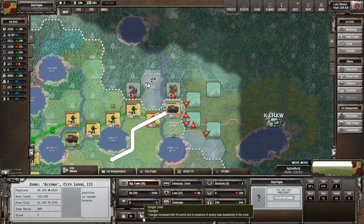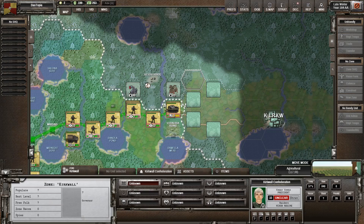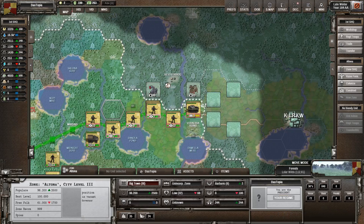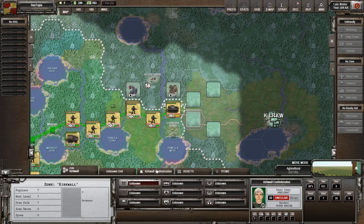Danger is increasing by 24 points due to the presence of enemies near the assets or the city zone. All of the assets are in Altona, but they've got to be at least two hexes back before they don't get freaked out by having things this close — we have to be mindful of that. One thing I do want to do is actually use some of the armored cars. We're now in a position where we need to focus on Altona a little bit.